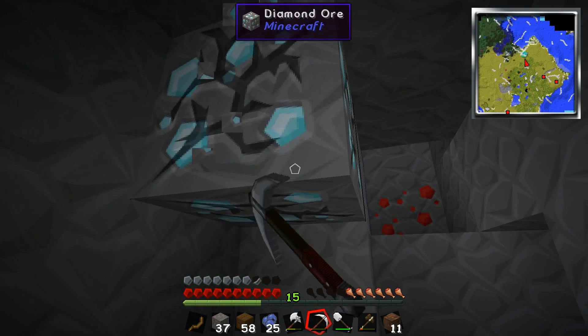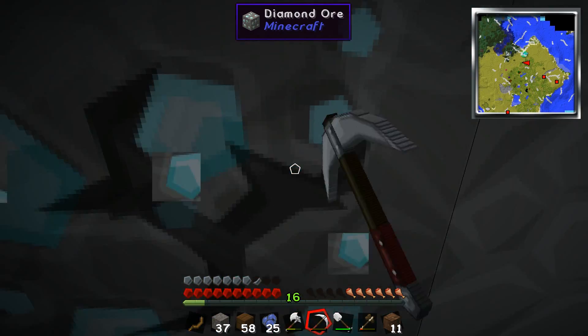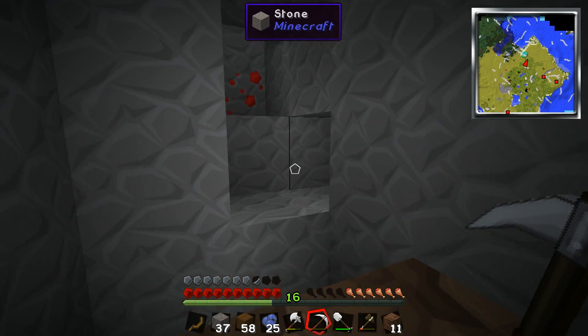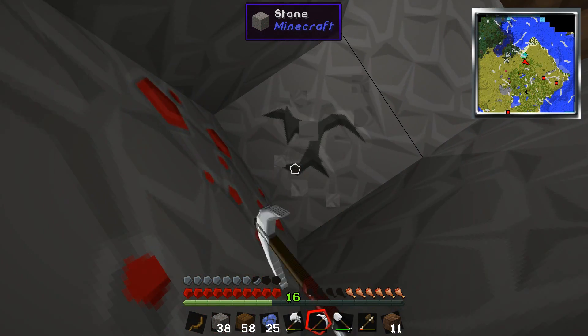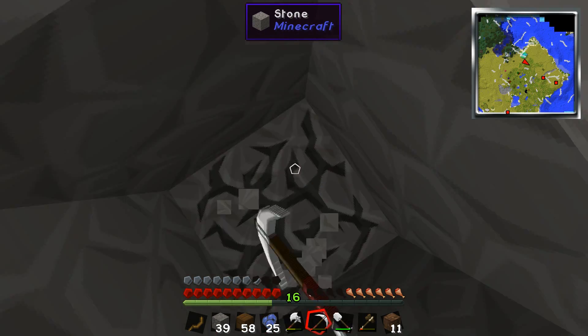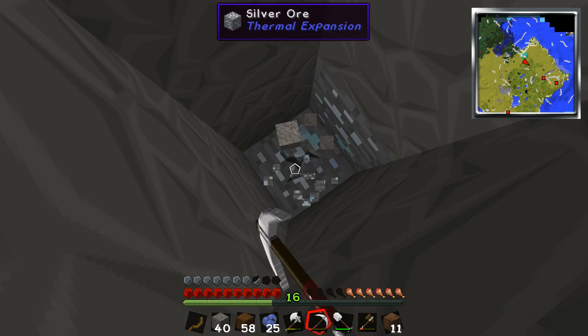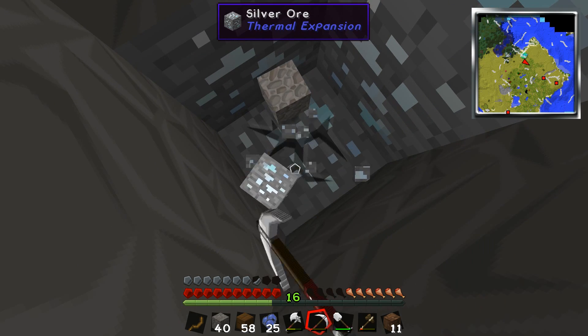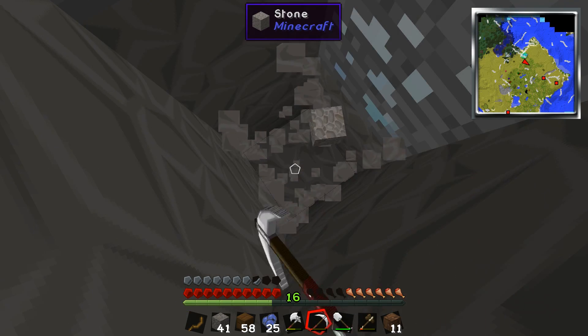I think we have two obsidian already. Oh, so much diamond. I'm really all about that enchantment table right now. Portal comes first. We only need four pieces of obsidian for the enchantment table. I don't think you understand how much obsidian and lava is around me right now.